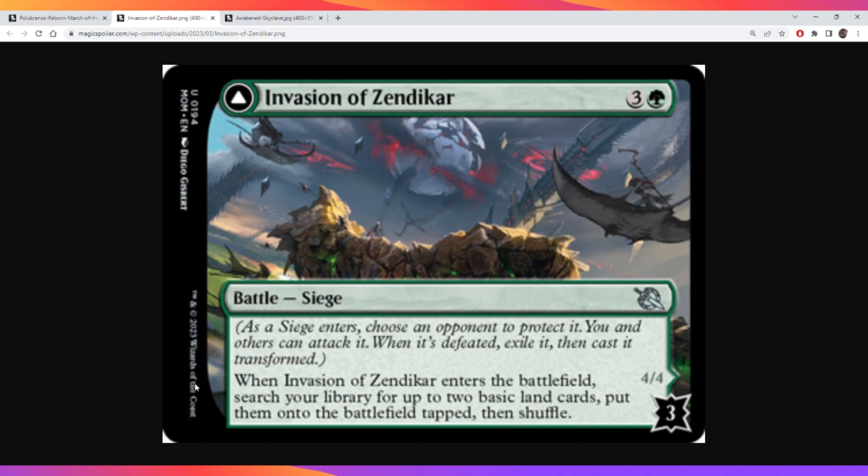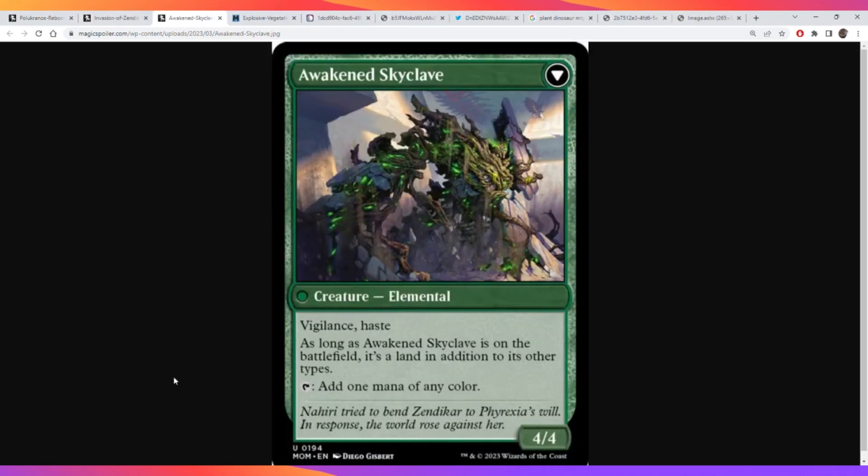On the first side, when Invasion of Zendikar enters the battlefield, you search your library for two basic land cards and put them onto the battlefield tapped, then shuffle. The back side, Awakened Skyclave, is a 4/4 elemental with Vigilance and Haste, and as long as it is on the battlefield, it's a land in addition to its other types, and you can tap it to add one mana of any color.